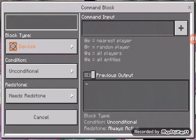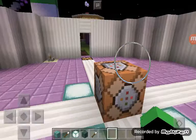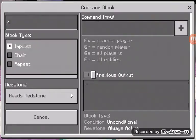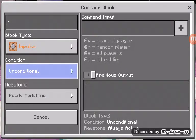You've got the hover note, which you can set to say something when you go near it — so like, hi, I'm a command block. And then it has unconditional and conditional; I don't really know what that means, but just keep it unconditional.